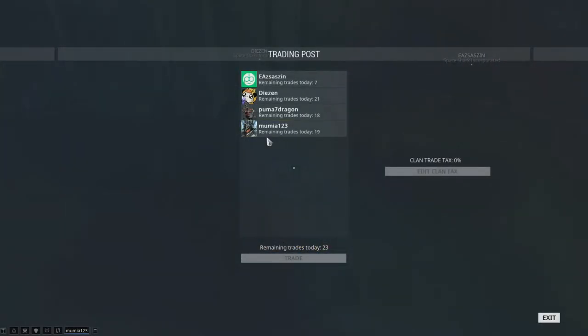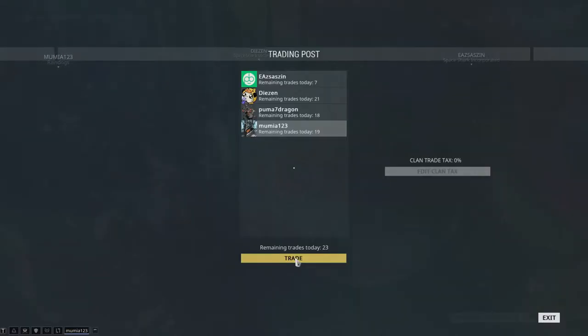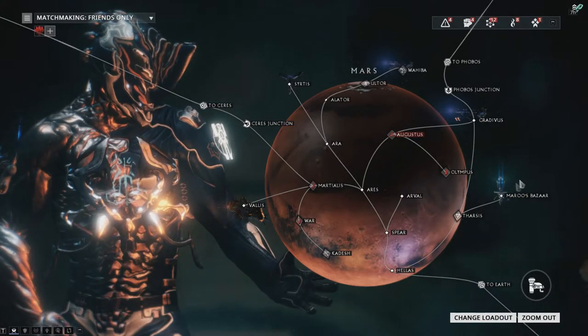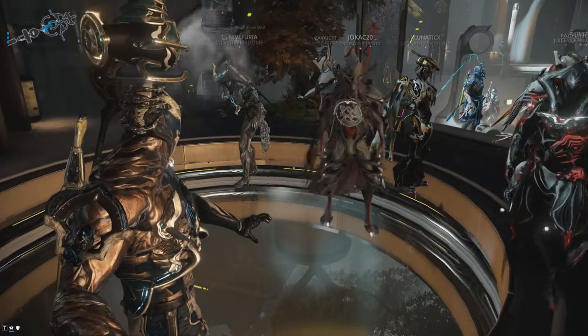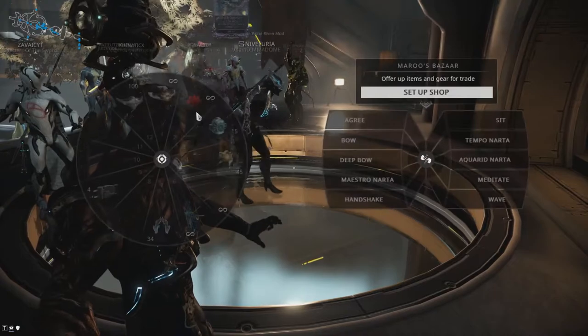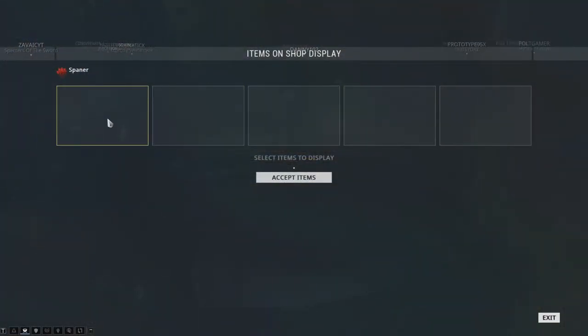There is also a limit on the number of trades per day which you can perform. This maximum number of trades is directly tied to your mastery rank. You can also trade in a place called Maroo's Bazaar, located in Mars. This is another place to trade with other players. Over there, you can set up shop and present items you wish to sell. Just press your gear wheel button to set up the shop and select the items you wish to present to other players.